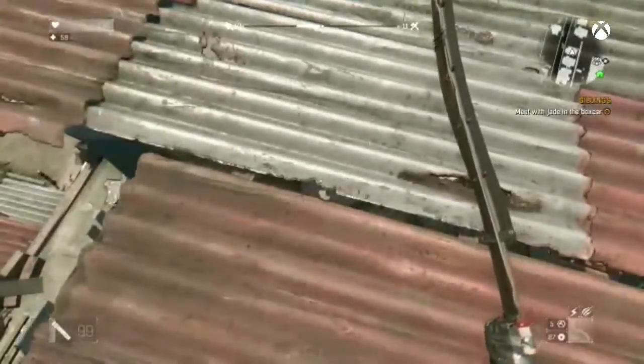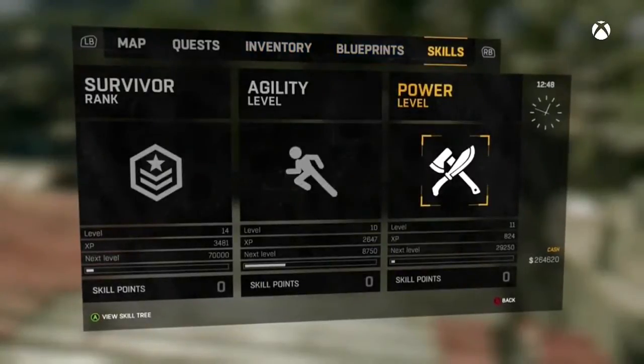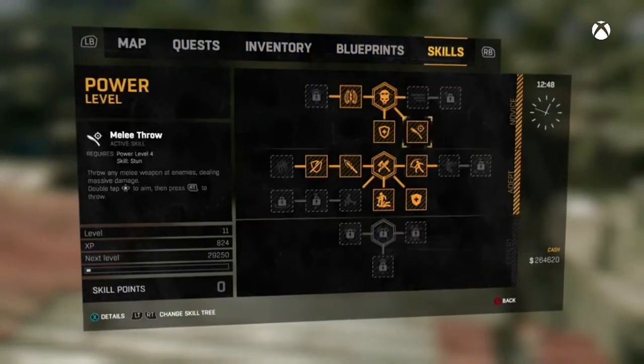Alright, now that's been taken care of. The first thing you guys are going to want to do is make sure you have a certain skill under the Power level skill tree, so go ahead and go there and make sure that you have it unlocked. It's called Melee Throw — I'll show it to you now. Right there. Make sure you have that one unlocked; as you can see it's unlocked at level 4, so you can get it relatively early on in the game.